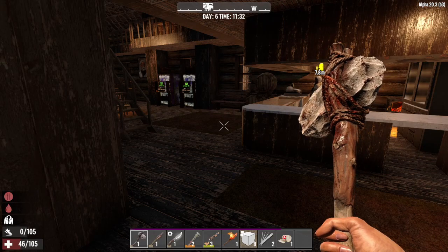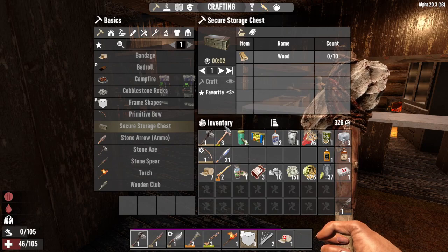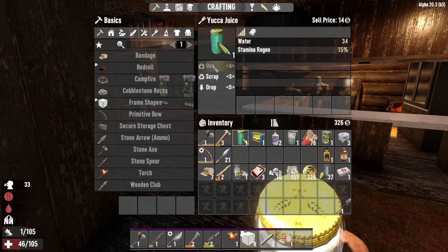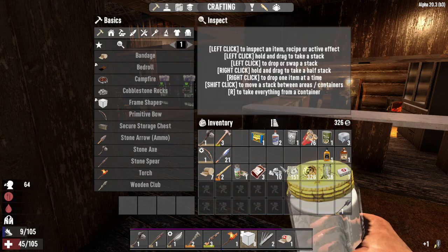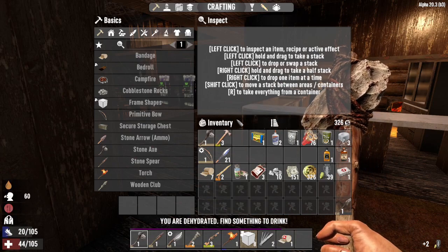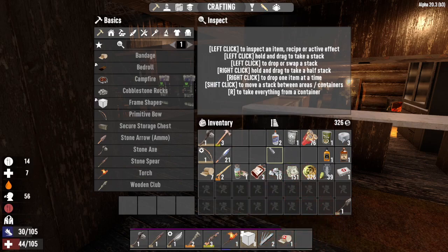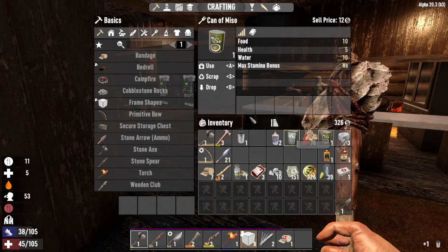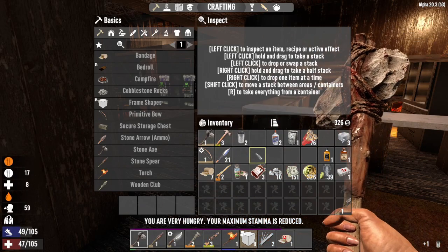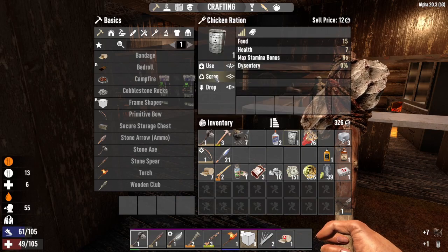What's up guys, that really gross guy here. We are back in Seven Days to Die on day six. I just went to the vending machine at the trader and picked up several things. At the end of the last episode things got a little close - I had no food, no water. I now have food and water, not a ton, but it's going to help me get by for now.